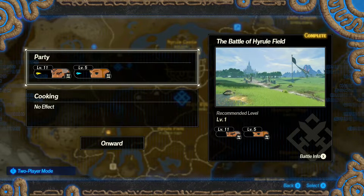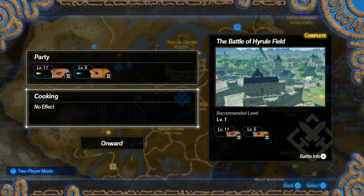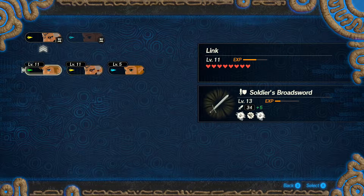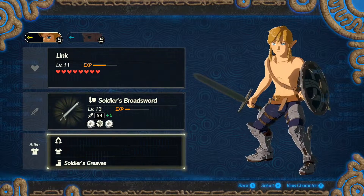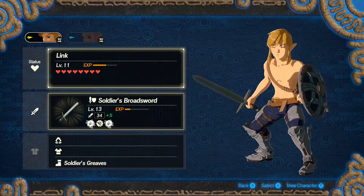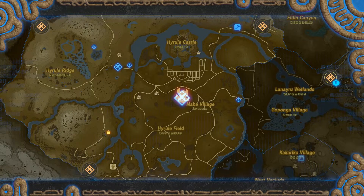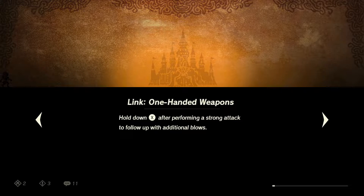The first thing I want you to do is head over to Hyrule Field and come do the first mission of the actual game. Go ahead and adjust your party — make sure you take Link, because Link is going to be the actual character we need here with his specific moves. So we're going to jump into this and show you how to get Amaranth and how to get Mighty Thistle.